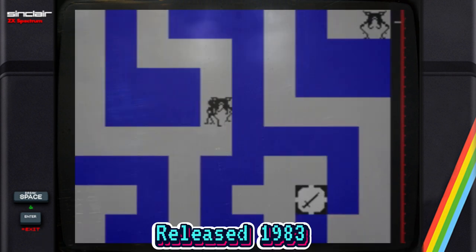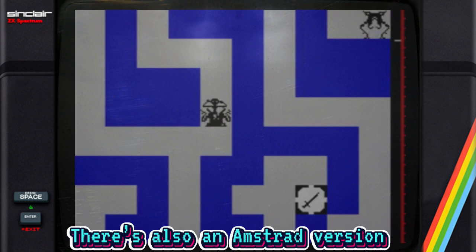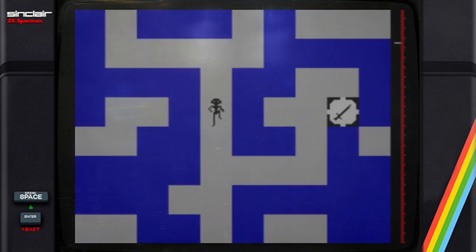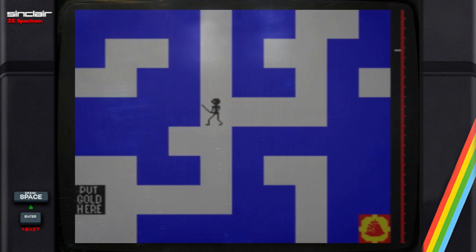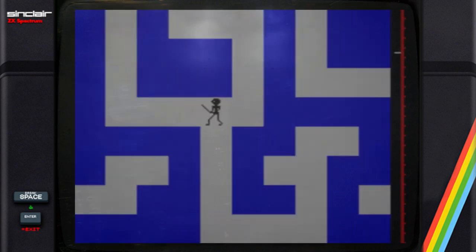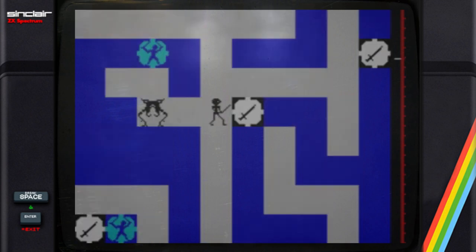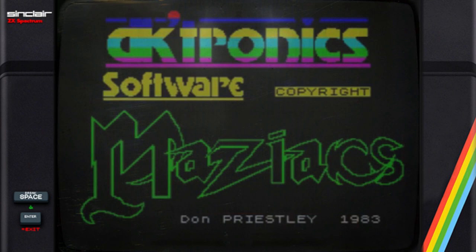This absolute classic is by the legend Don Priestley. In the days when the ZX81 was virtually the only low-cost micro available, one of the best games for it was Mazogs. This is the Spectrum's answer to it, with better colourful graphics and a bigger maze. Our hero has to find the gold, dig it up and bring it out. Once you have the gold, the return journey is more hazardous, as you can't hold a sword and gold at the same time. It's a fantastic classic with four levels of difficulty.